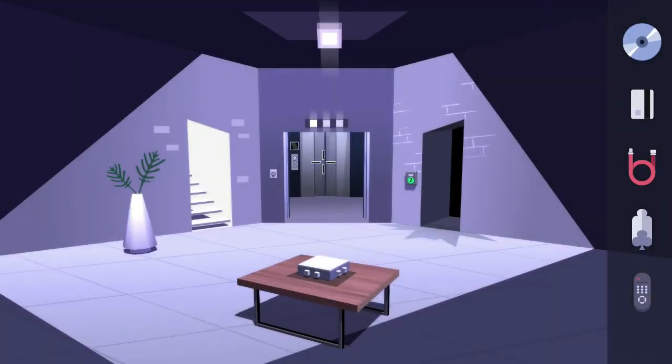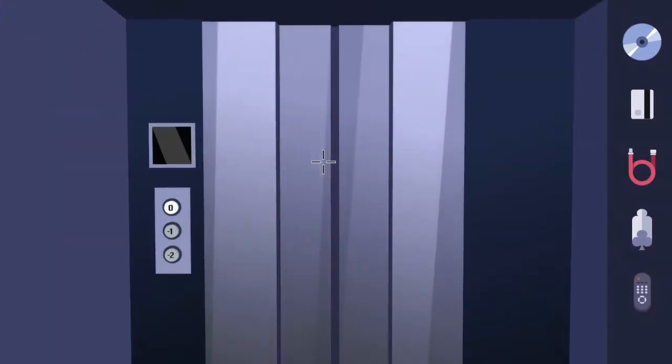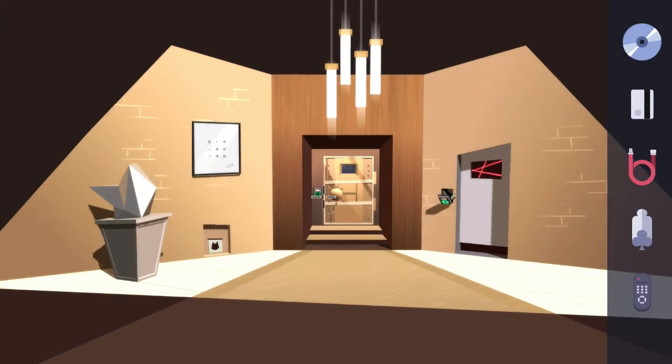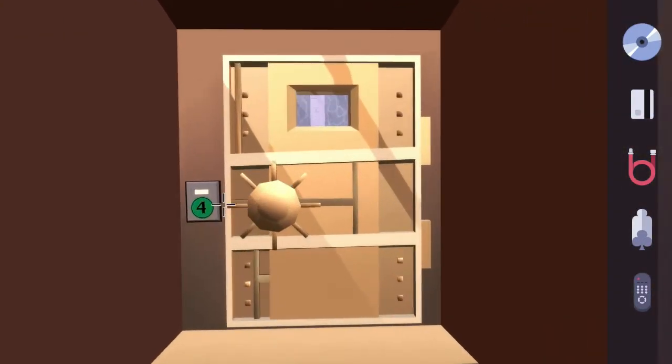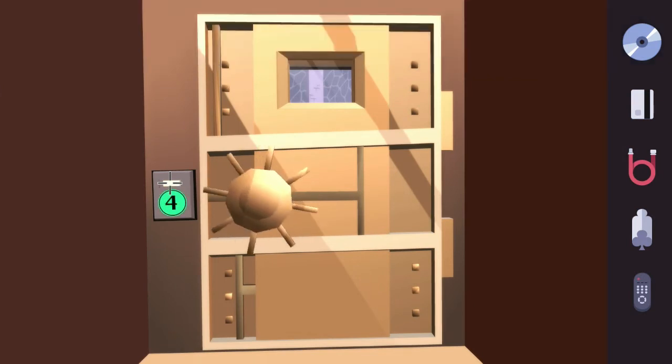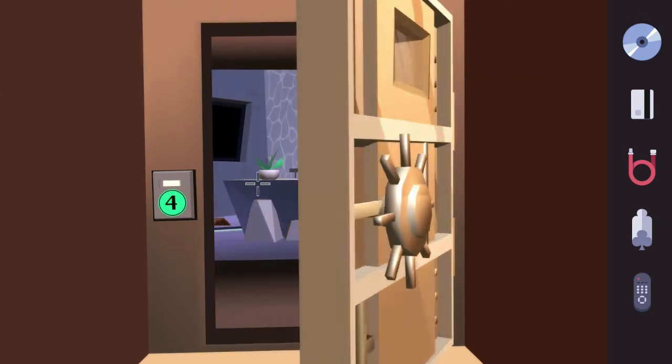Go into the elevator and go down to basement floor one — the negative one button. Now we can access the door straight across which is going to be Ruby's little hideout, so hit the button on the blinking panel and go inside.